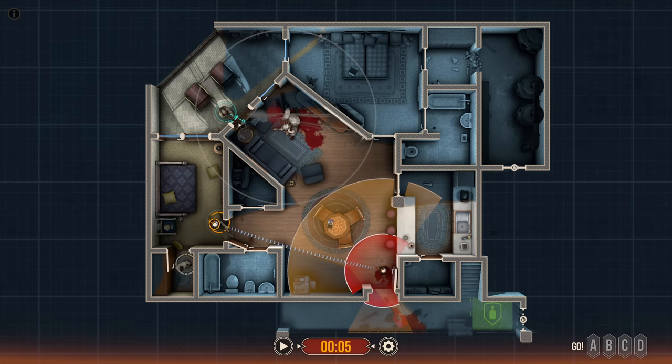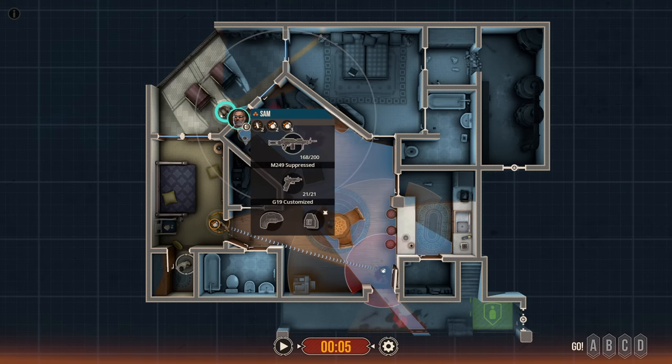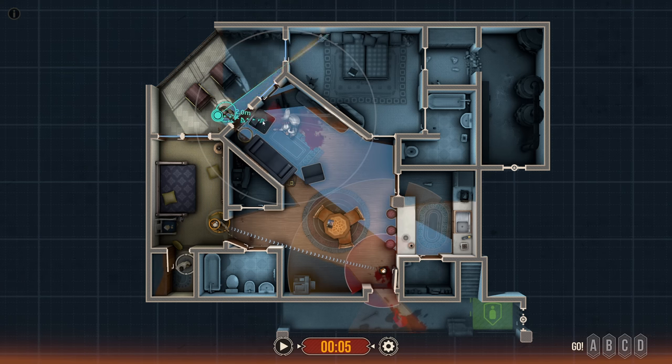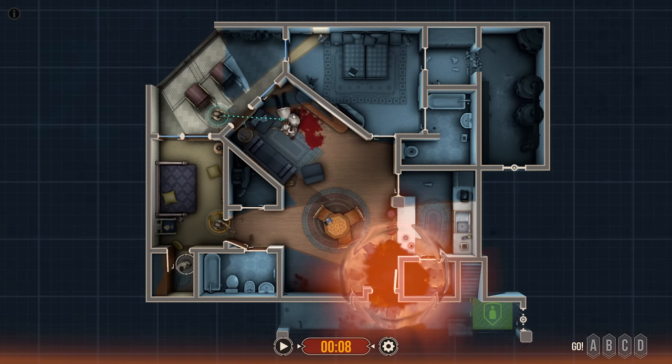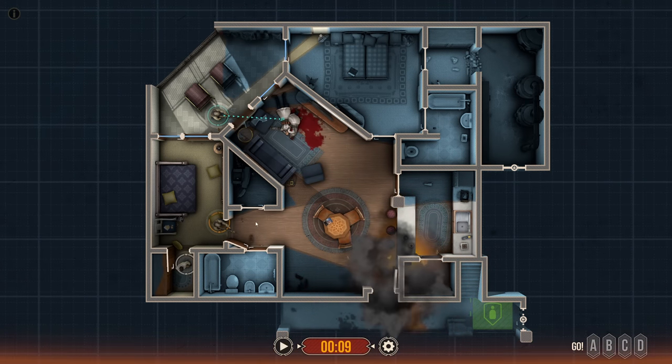We're going to get a frag over here as well. I'm wondering if I can get my field of view enough that I have situational awareness on this door, in case they're also doing an explosive breach and attacking from the bathroom over here. I'm going to send one more frag since we have plenty of them. There's no way it's that easy, right? Yep, there's that breach.